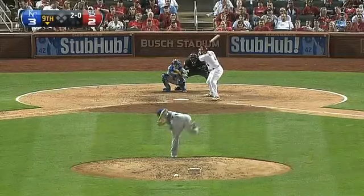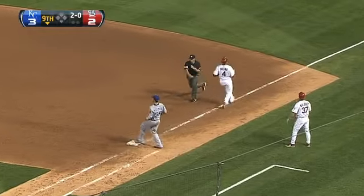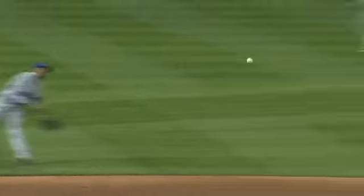Let's go to the bottom of the ninth. Jonathan Broxton on to close it out for the Royals, and he gets some great defensive help. Escobar gloves it, throws — one hop — man, what a play. But that was just a small sample of the excitement awaiting us in this bottom of the ninth.